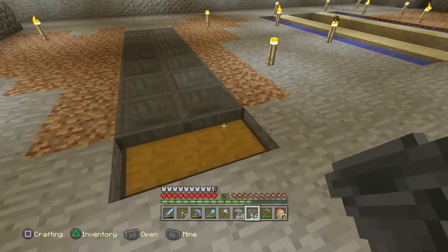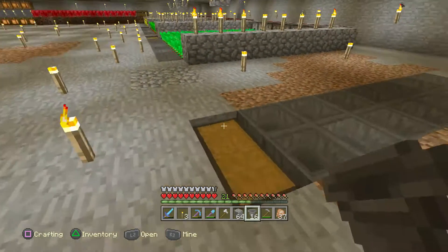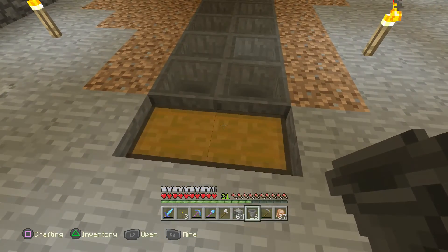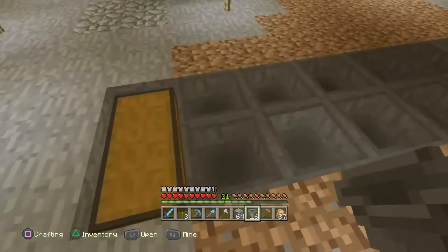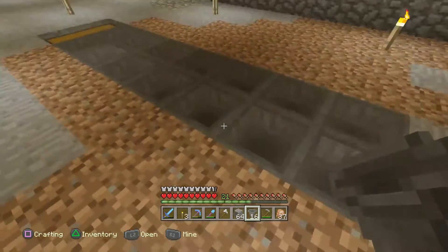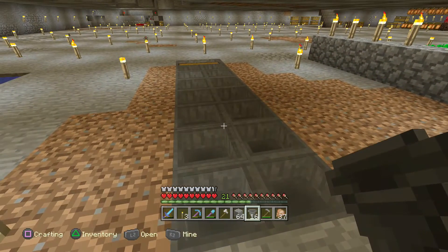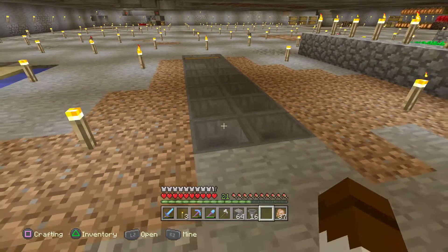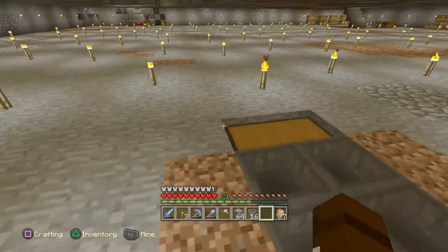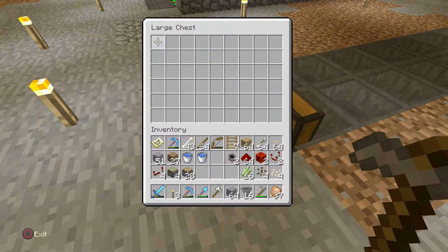If you want to build this at home, this is going to be a let's play building tutorial type thing. You've got the chest here, then seven hoppers — one, two, three, four, five, six, seven — all pointing in to the chest. So that should go along all the way and end up in the chest. Beautiful.